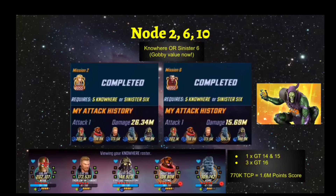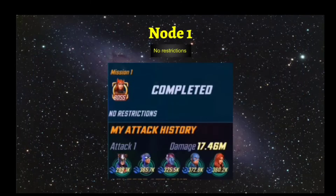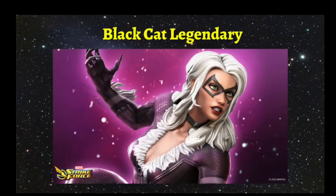That's a quick recap of what landed me 1.6 million. I'll keep you up to date if there are any big discoveries, but hopefully good luck in your run — this event starts tomorrow at reset. Good luck on your shards and capitalizing on Black Cat, one of the best legendary characters in the game right now and a Dark Dimension 6 block character. I'll link everything below for reference. Appreciate your time and following — catch you guys in the next one.